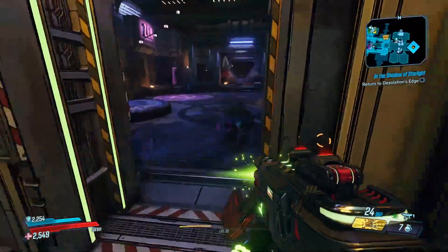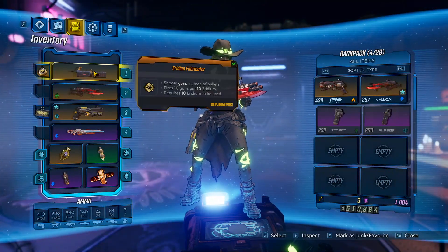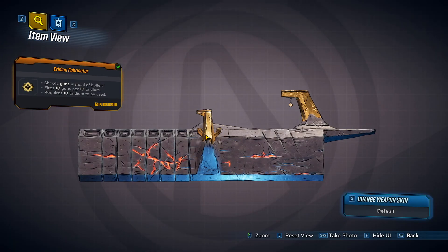Anyways, hey — can you get out of my room? Like I said, welcome back to another unique weapons guide. Today's weapon is this, the Iridium Fabricator.